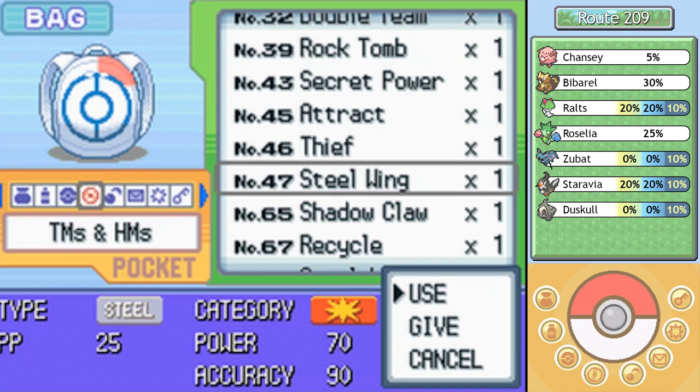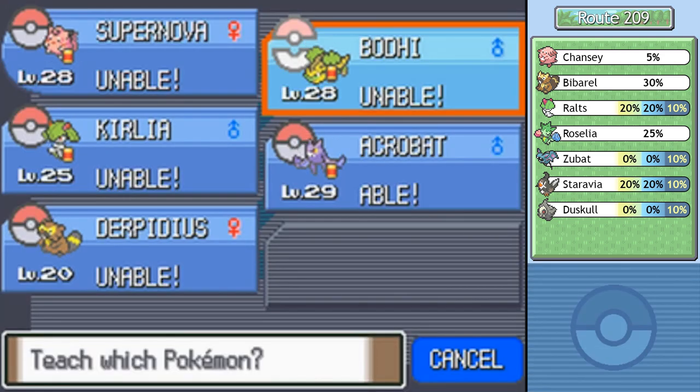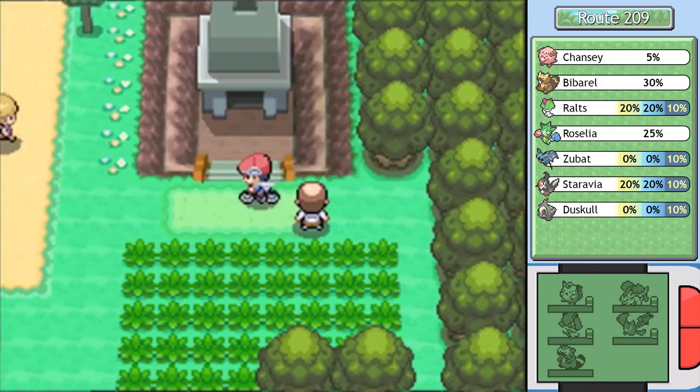It's 70 power, Physical, 90% accurate. I kinda wish it was more accurate for only having that much power. I don't think I want to use this, but I'm pretty sure that Acrobat could learn it — yes, it can. It would give it a way of dealing with Rock-types, something it otherwise really wouldn't have, so maybe if you're raising a Staraptor of your own you might want to do that. Or really just any Flying-type in general.